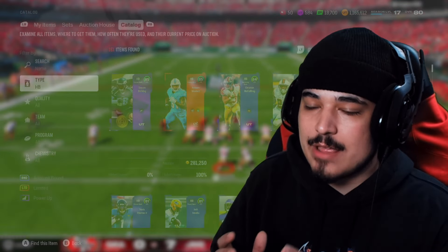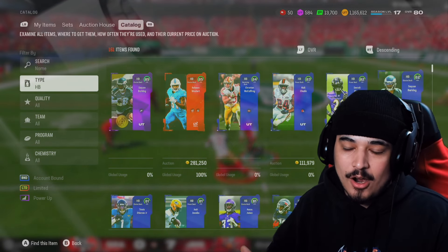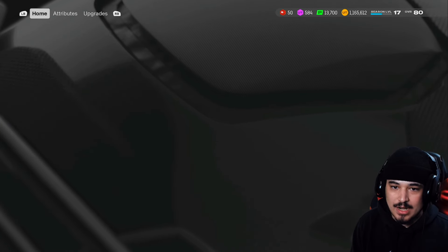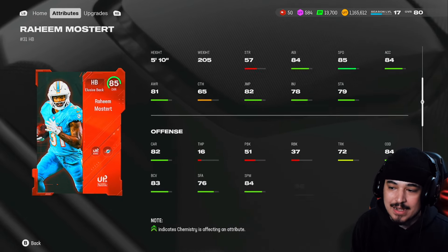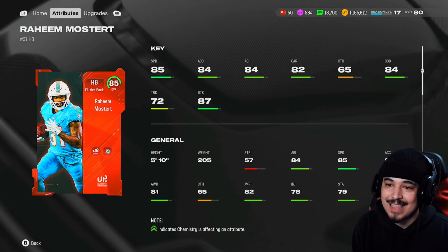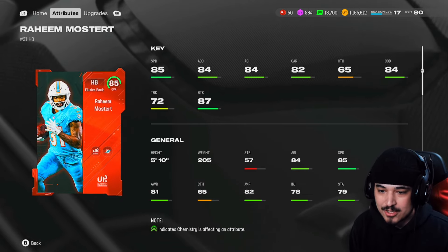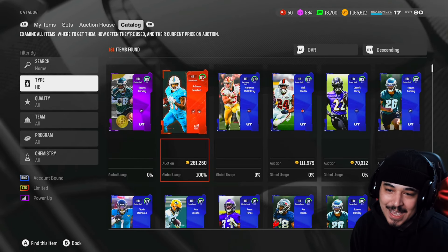In the game right now at the running back position, there are probably four cards you could debate are better than the free running back we're looking at today. Raheem Mostert has the Madden 20 good juke move — the threshold is 85 in Madden to unlock that good juke animation. He's got good carrying. I've kind of struggled with him, honestly, and I haven't found a good run play that pops yet.